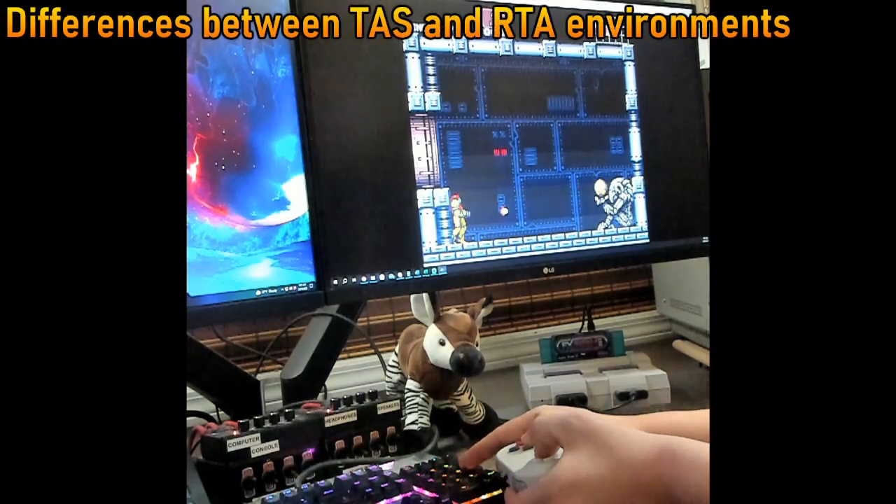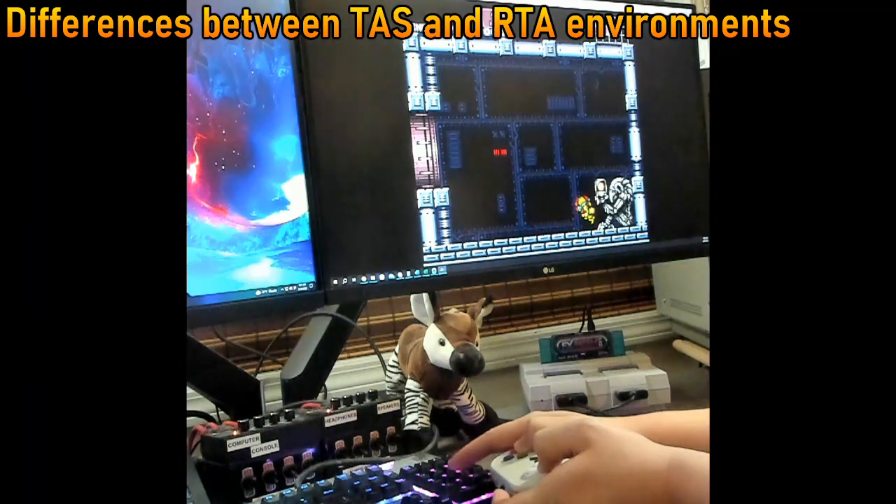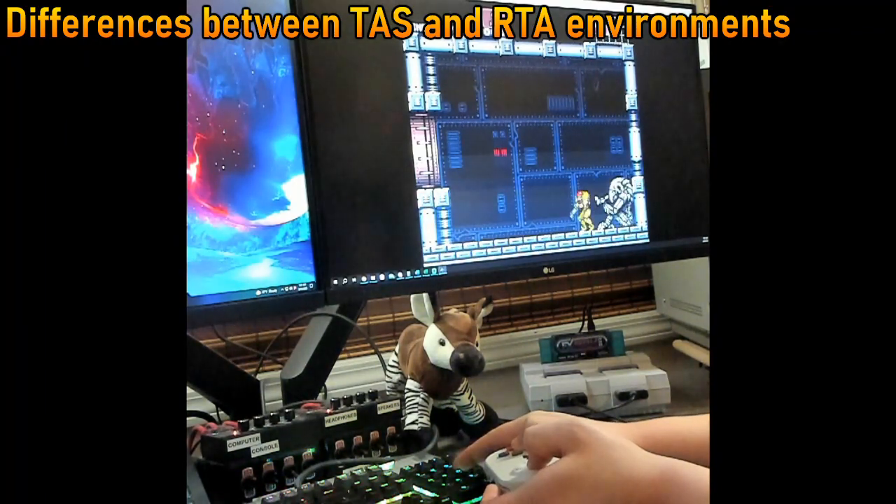In order to answer whether this is viable in an RTA environment, we have to acknowledge the differences between the TAS environment and the real-time attack, or RTA, environment. The inputs to a TAS are often done by a person with a controller, but that is just during the process of programming the TAS inputs. Once the inputs are programmed, they are fed to the emulator in real-time, during which the person and the controller are not in use. So we can say that a TAS does not have a controller or a human in the loop. In an RTA environment, however, there is a human in the loop, and also a controller, and both have limitations that emerge when being used in real-time — limitations which TAS avoids completely.